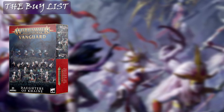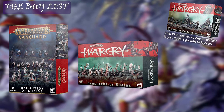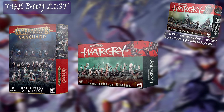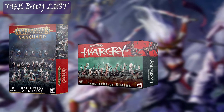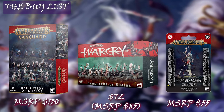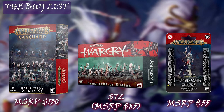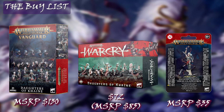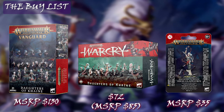Now onto the buy list — thankfully it's quite simple. We take the new Daughters of Khaine Vanguard box, add on the Daughters of Khaine Warcry box. I'm not talking about the Khainite Shadowstalkers box — those are the ones I mentioned that are also good in big Sigmar — I'm talking about the Warcry box that came out recently that just has a little more of the normal models inside. And lastly, the new High Gladiatrix model. At the end of the day, these items will run you a total of around $250 give or take — a little more on the expensive side, but with this basis you'll have a thousand points to grow into two thousand points and have flexibility in whatever direction you really want to go.